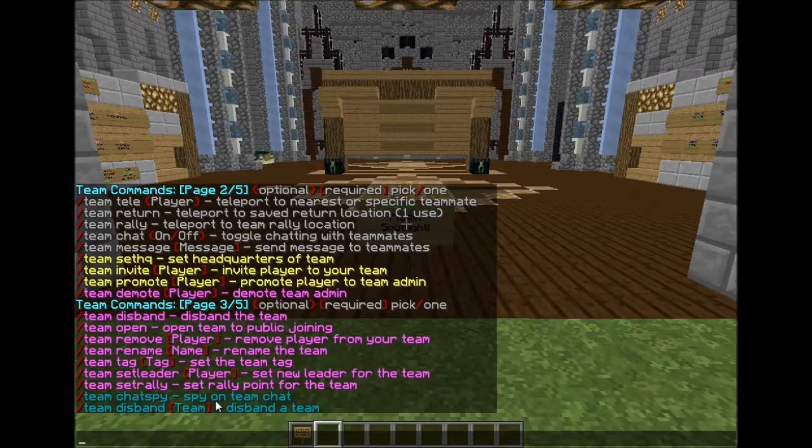Team chat spy — these are server admin commands. With team chat spy you can spy on every team's chat, and it will pop up in your chat like command spy or social spy from Essentials. Team disband lets you disband any team on the server by doing /team disband followed by the team name.